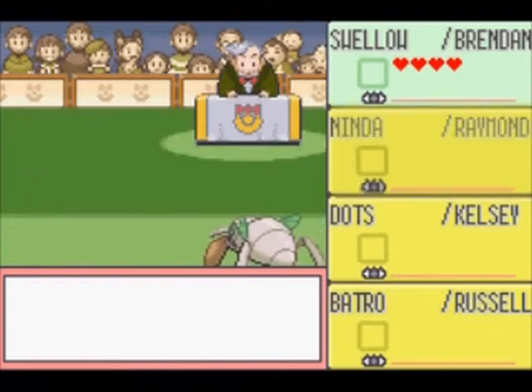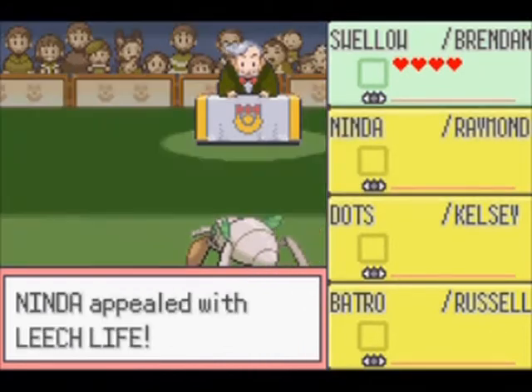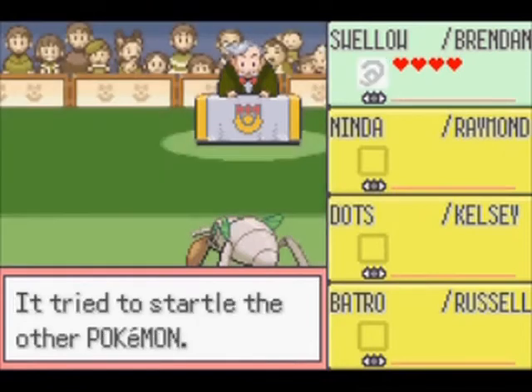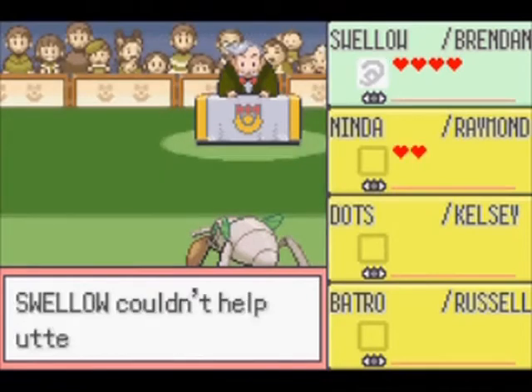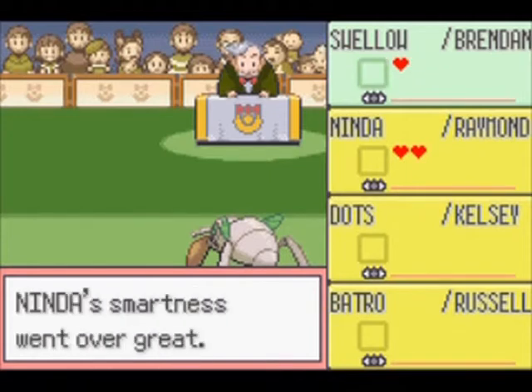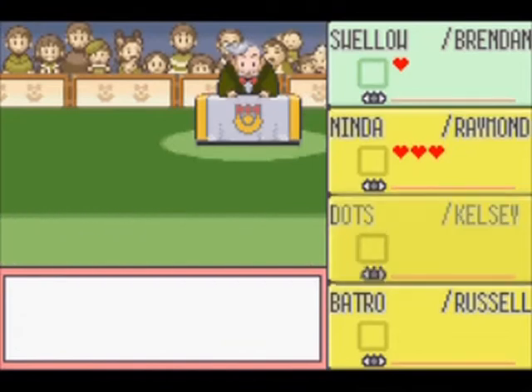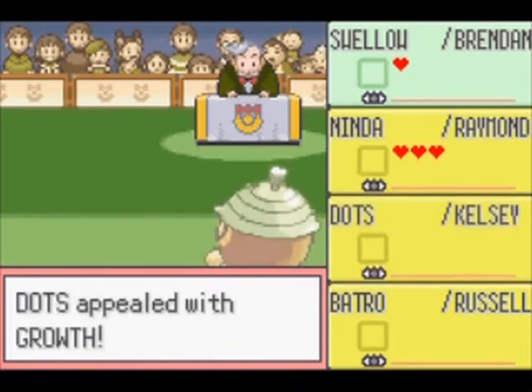If the category of the move you are using matches the category you are competing in, the audience will be impressed and you get extra hearts. You can use moves in other categories too but they won't impress the audience and therefore won't yield extra hearts. Ninkada used Leech Life and that startled my Swellow, making it lose three hearts.